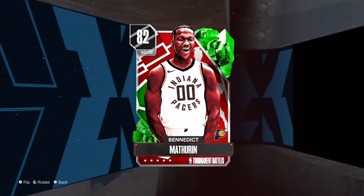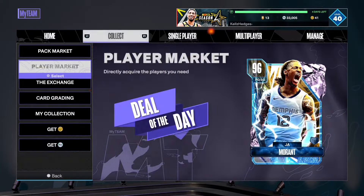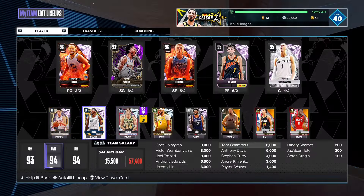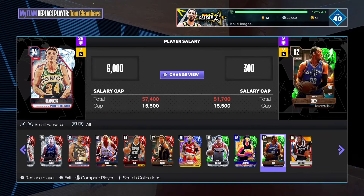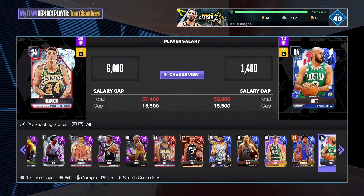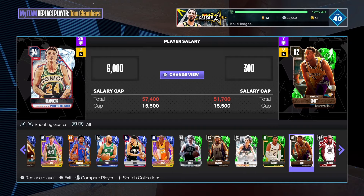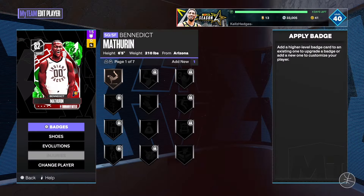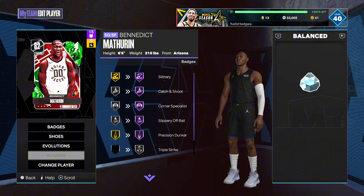This next card — I know he's an emerald — it's Benedict Mathurin. You guys should use him because he has an evo. If you look over here, this card goes up to a diamond if you evo him. He plays shooting guard, so you guys should pick up this card. He's great when he becomes a diamond — evolutions take him into a diamond.